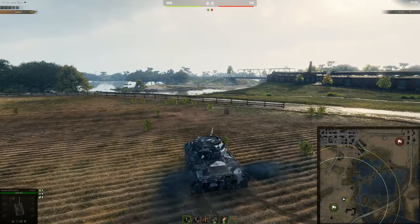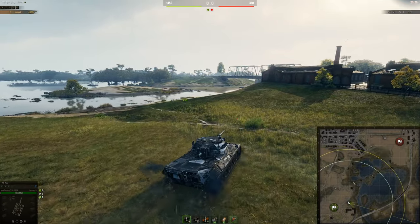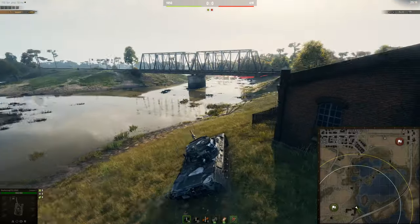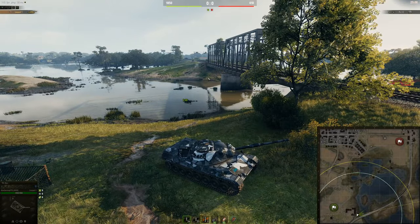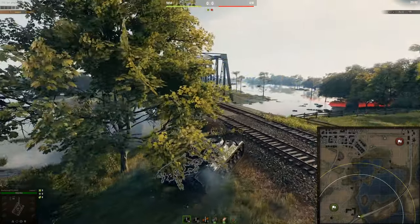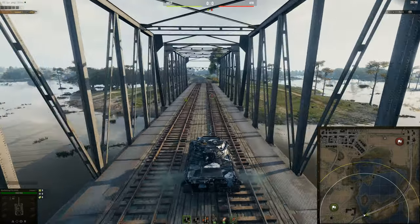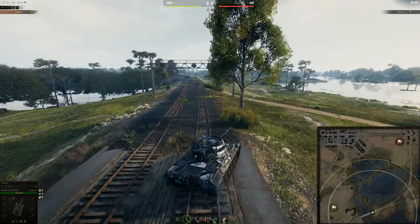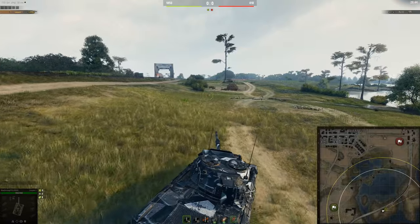For the medium tanks, I'm going to show you over this side first. A lot of people go through here and through the water — never go through the water. It's always, always faster across the bridge. You don't get slowed down by the water. There is a line you can take through the water to maintain most of your speed, but it's kind of hard to follow if you haven't really played this map a lot before. So just go across the bridge — it's 10 times faster.